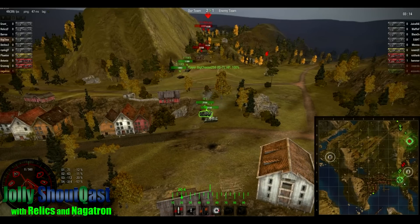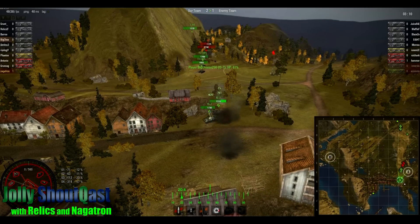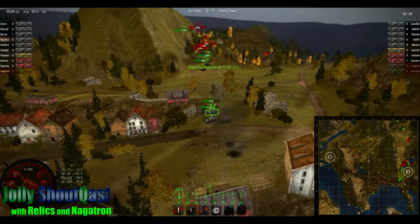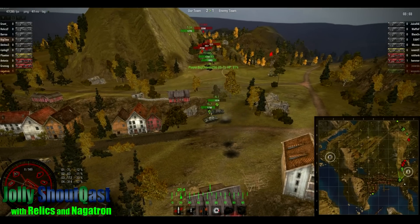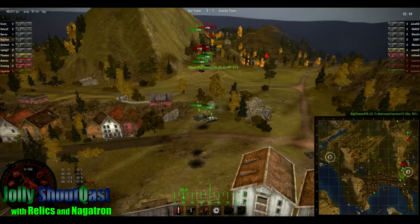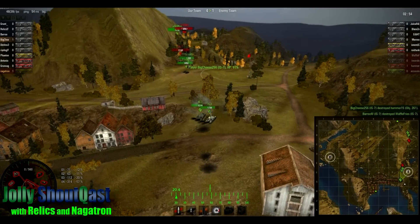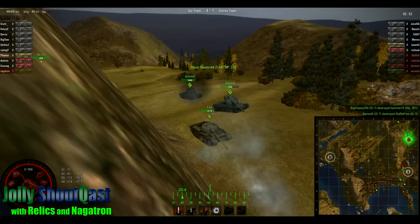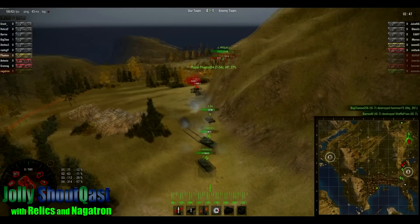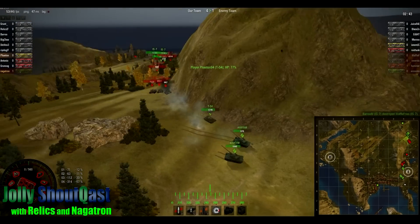Now all our tanks are starting to press in. Two T110s are going the short way. Both IS-7s are really close together, just begging to be artied — one of them caught the brunt of it, but fortunately the splash was very minimal for the other. One IS-7 is out. That was a really good move having the two T110s close on the hill so the IS-7s were distracted and the T110s could get up close.